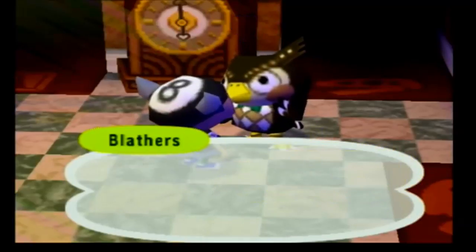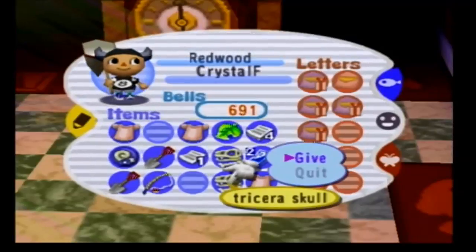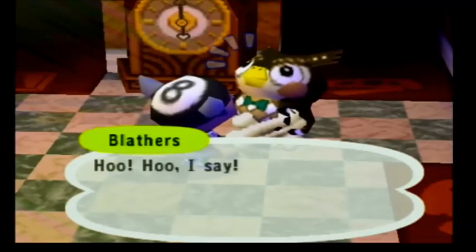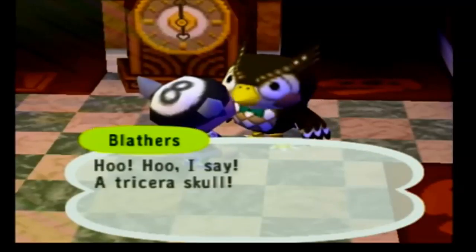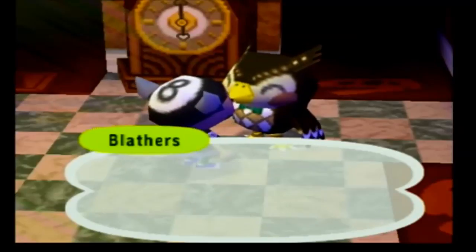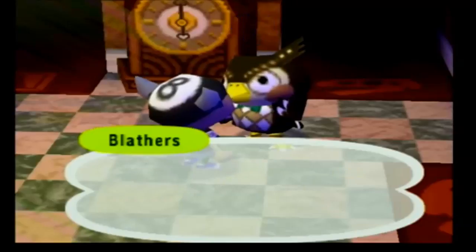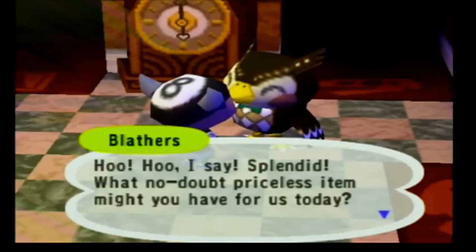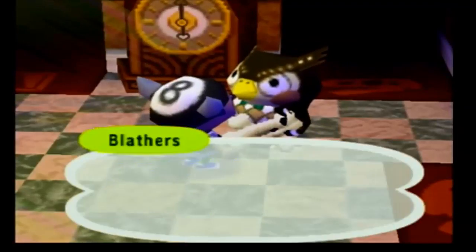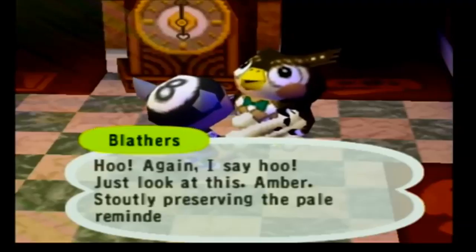I got an amber and a triceratops skull. The triceratops skull seems more interesting at the moment, so let's check out what he's got to say. If you give him pieces of the dinosaur, he doesn't tell you about their stuff immediately — you have to earn it while you complete the whole skeletal structure. So that's pretty sweet; it's kind of like a little reward system.